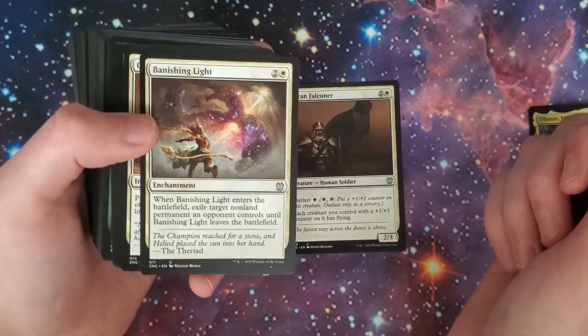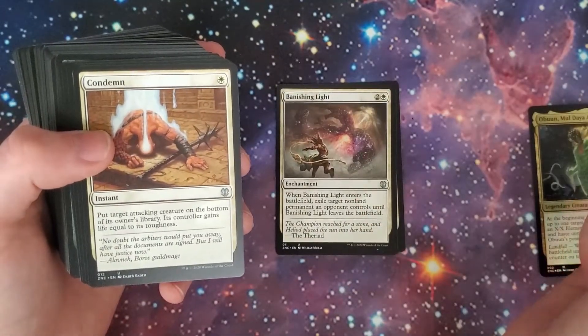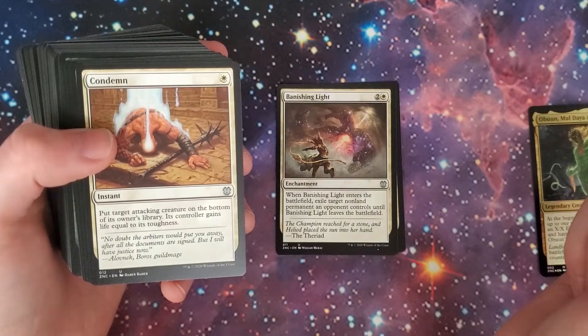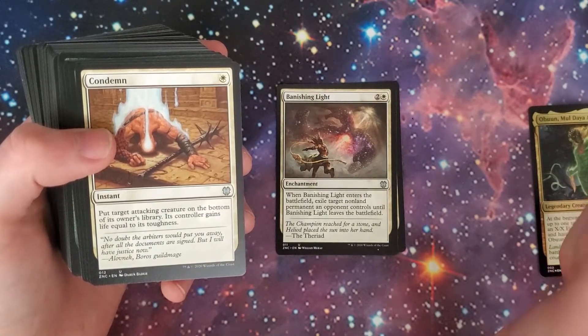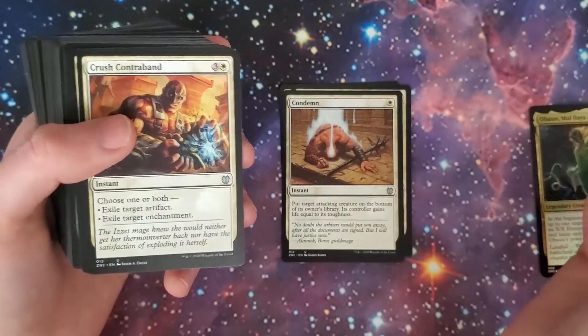Love the art — that is so nice looking. We've got Condemn, a classic one-white instant. Put target attacking creature on the bottom of its owner's library; its controller gains life equal to its toughness. Now that's a strong card there.